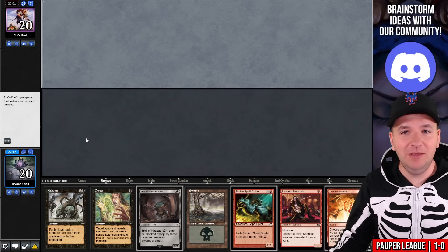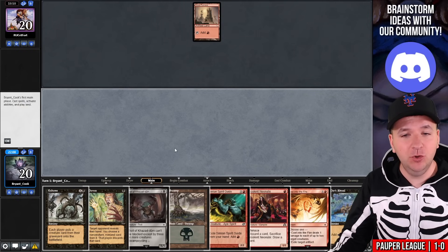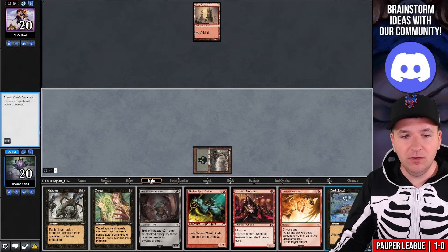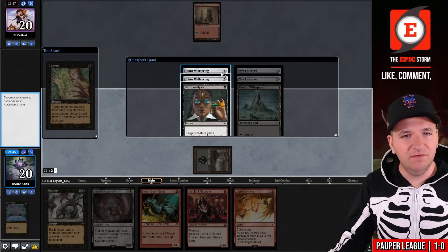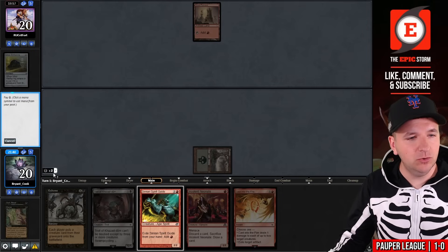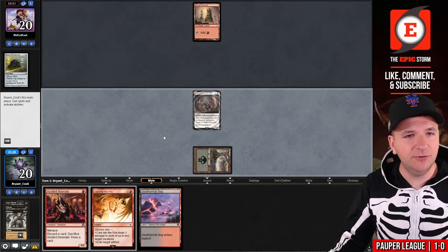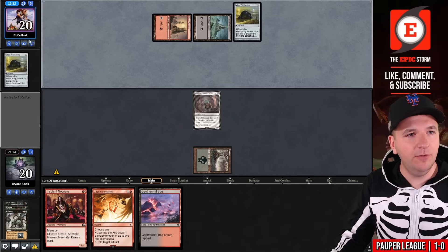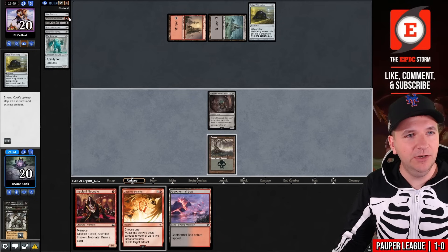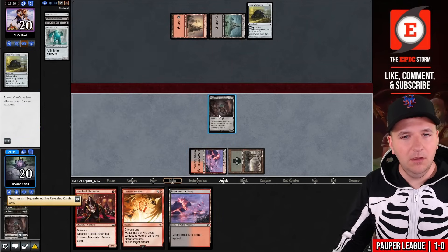Game number two. We'll obviously keep this very powerful hand. We have Turn 1 Duress off of the Swamp into Turn 2 Cycle Troll of Kazudum — actually, we have Turn 1 Troll here. I'm going to take Turn 1 Troll, but I could Duress first. I think it probably is correct. I think we take a copy of Ichor Wellspring. Now we'll cycle the Troll, go grab Geothermal Bog, exile the Simian Spirit Guide, and bring back the Troll on Turn 1. On Turn 3, I'll be able to play Cast Into the Fire on one of their lands. They play the other copy of Ichor Wellspring — I'd love to draw an untapped Mountain here. We did not. Play the Bog, cycle Troll, go get the other Geothermal Bog, and attack for 6.